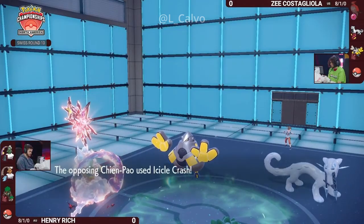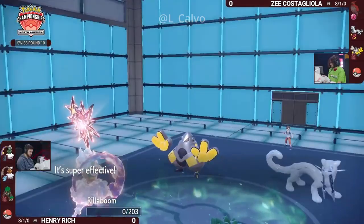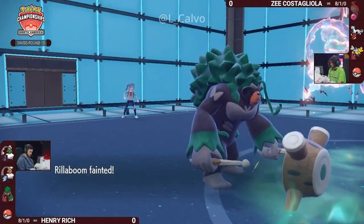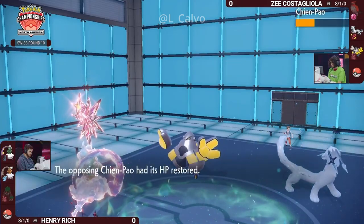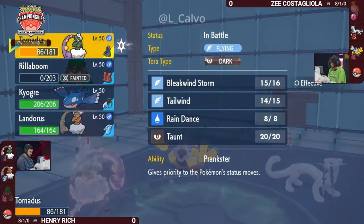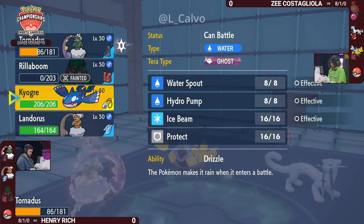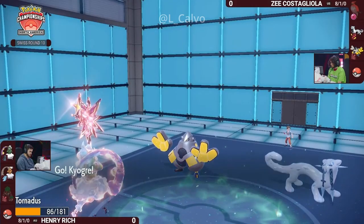The Tailwind now will give you that one extra turn once Z's does expire, and the Rillaboom — it's just going to be a one-hit knockout. Not the greatest of fates if you're that Rillaboom, but Henry doesn't mind that at all. The Rillaboom against the Iron Hands and the Chienpao is not going to be doing a whole lot of work, especially considering that Miraidon is probably in the back for Z and will still be able to resist those Grass-type moves.